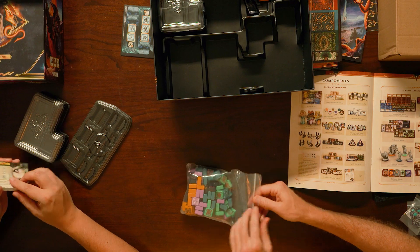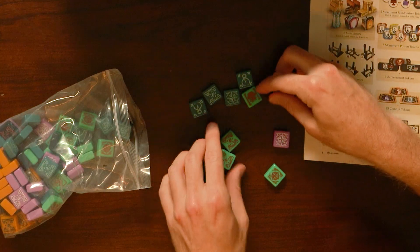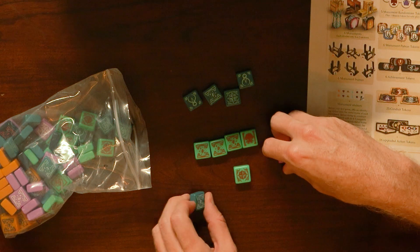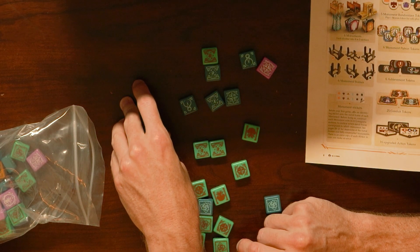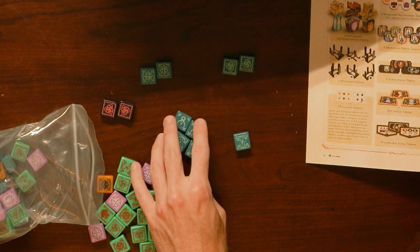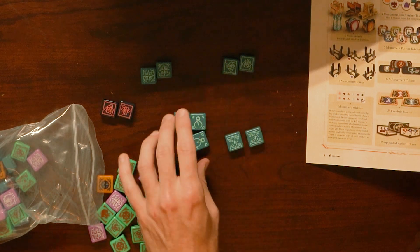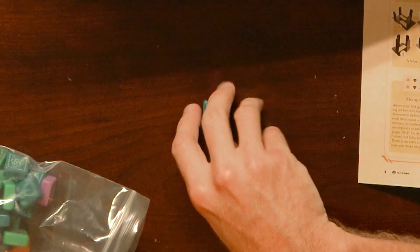So we have cubes, energy tokens, tiles — different colors but different pictures on them. 21 per character, referred to as energy. Three wild, six magnet, a rose, a compass, a magnet, and a wild. You know, every now and then we talk about iconography or symbols — when you said magnet I was thinking like the normal horseshoe shape. I would not have guessed that's a magnet.